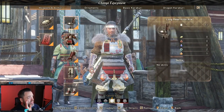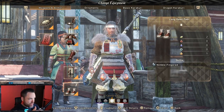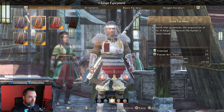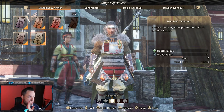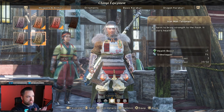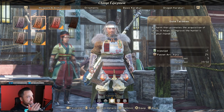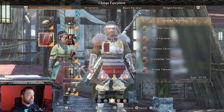Beyond your weapon and five gear pieces, you also have talisman slots — you can equip up to five talismans that all have different passives. You'll find these in many ways: from completing hunts, hidden in the world, in secret caves, and from special missions. As you play, keep an eye out for more talismans and equip them for additional character benefits.